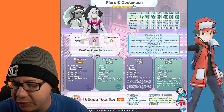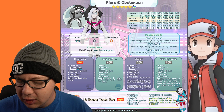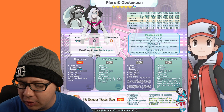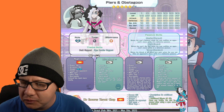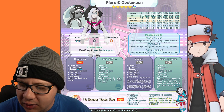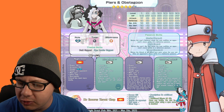Very last but not least: Piers and Obstagoon — definitely one of my favorite Gen 8 Pokemon designs, it looks really cool. He's a support role, dark type, weak to fighting. Theme skills are dark and Gym Leader. Stats at level 130: HP 617, attack 318, defense 262, special attack 212, special defense 215, speed 216. Decent stats for a support.